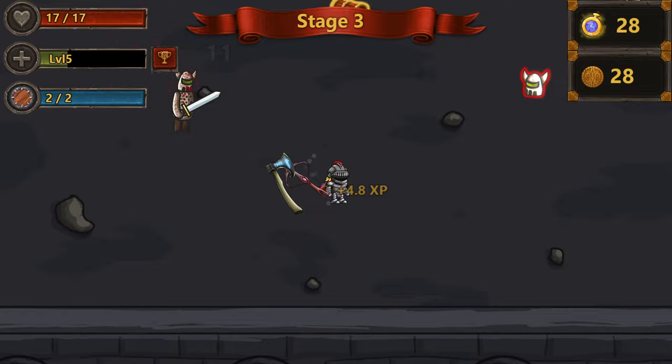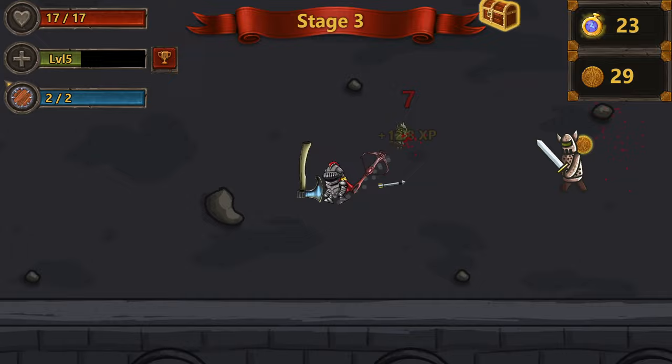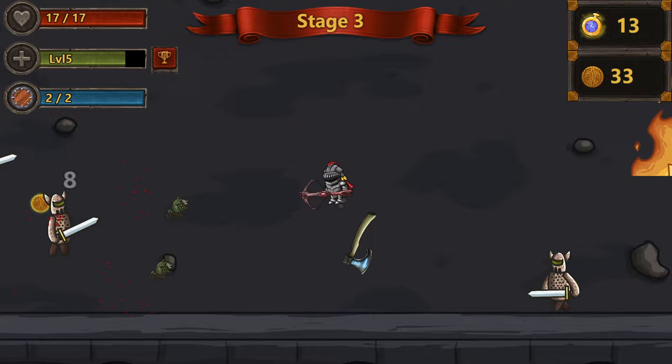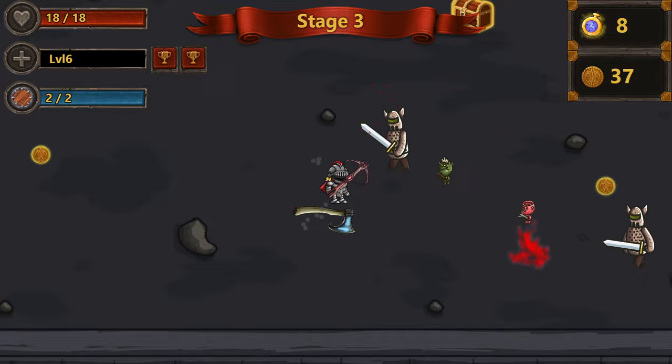I didn't take damage from some of those attacks — is it because I'm healing? There's a plus icon that I thought was health, but it's actually my XP bar. It has a cross on it like it's health-related, so I was unsure.